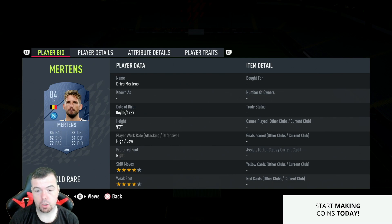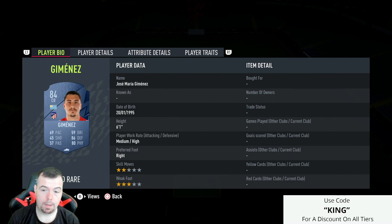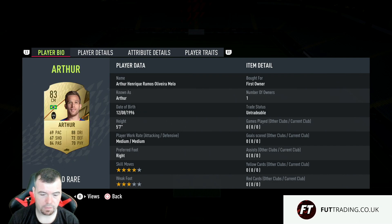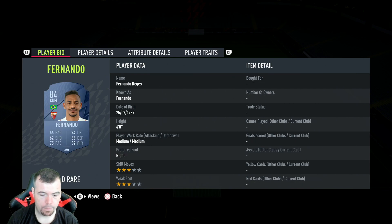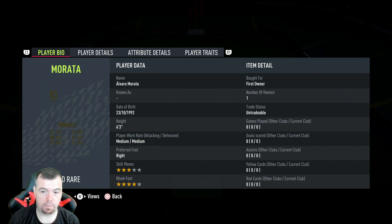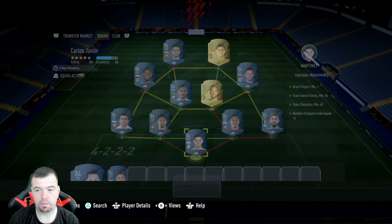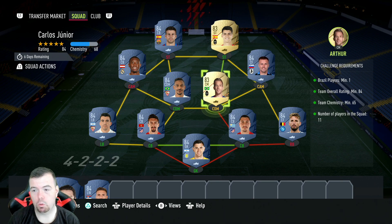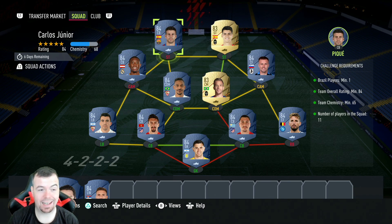Martinez is the cheapest 84-rated goalie at 3.2k. Mertens is 3.1k, Jimenez is 3.2k, Savage is 3.1k, Cunha's 3.5k — he should come back down a little, slightly inflated. Arthur's 1.6k, you don't have to use him but you can swap around. Fernando is the Brazilian player you really need — he has gone up to 4k. Elichich cheapest at 3.1k, Alibus 3.4k, Morata's 850, and PK is 3.4k as well.